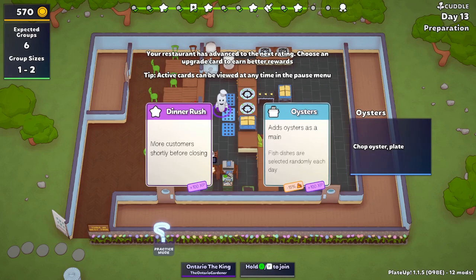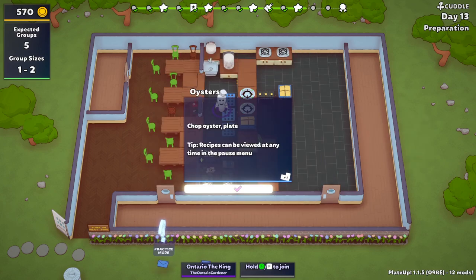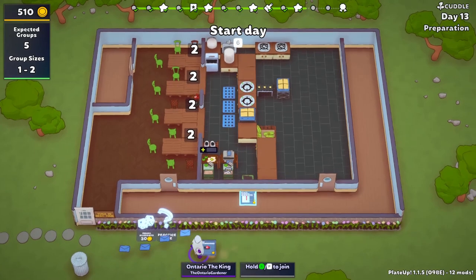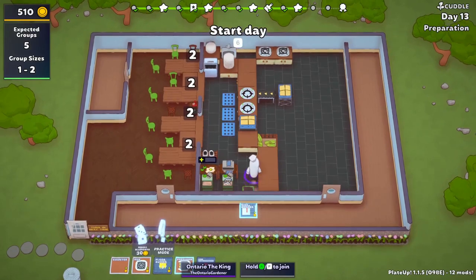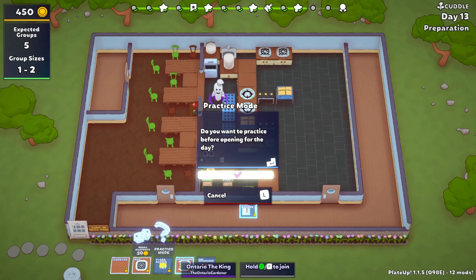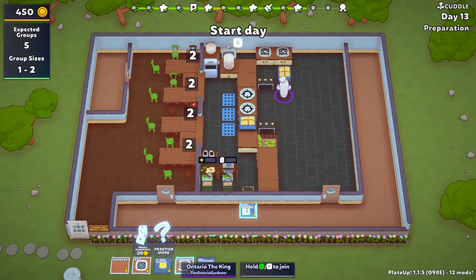Here's dinner rush. I debate whether to do oysters or dinner rush, but I don't really want more customers. I ended up getting the dishwasher. I moved things around, and now I have to move it again because we have oysters and we don't know where they'll spawn. I actually test to see if you can chop on a hob — and the answer is no. You can portion from hobs but you can't chop on them, which I wasn't sure about. If you're not sure, do a test in practice mode — that's what it's there for.